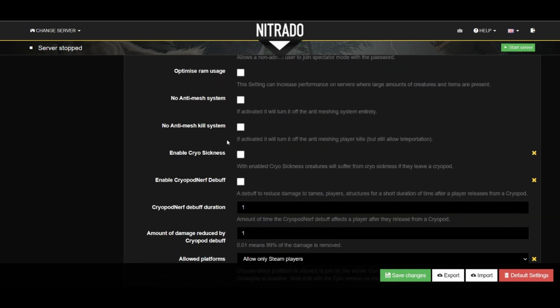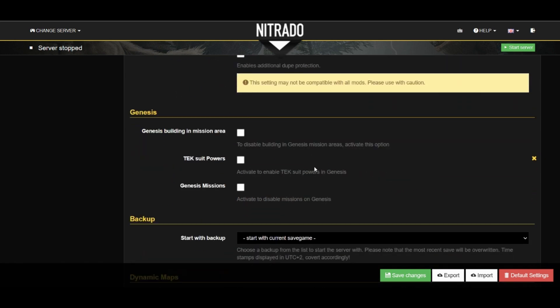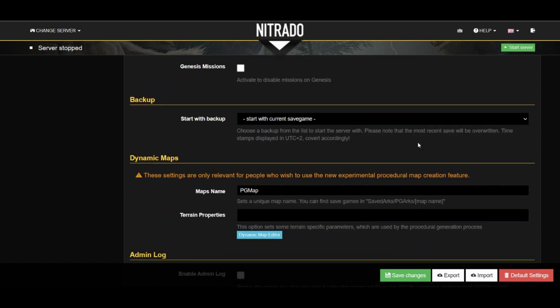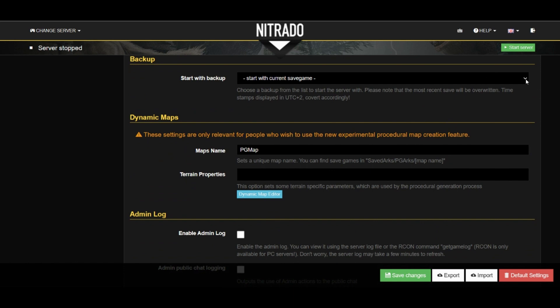If we keep going down, most of these are random checkboxes that need to be read through. I really only worry about the cryosickness box in this area here. And then the next section has some Genesis-specific settings checkboxes. The backup section keeps records of all of your server saves in case you needed to roll back a server.